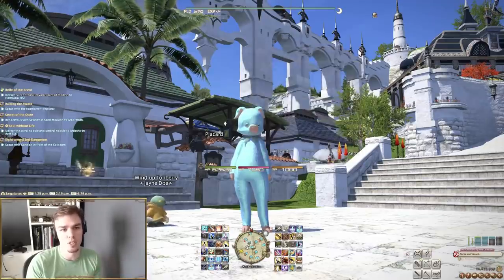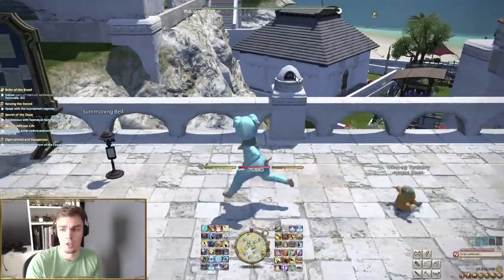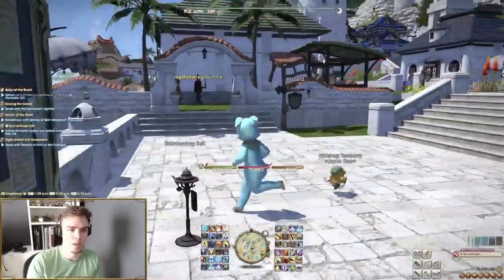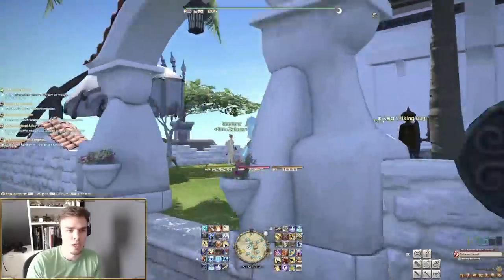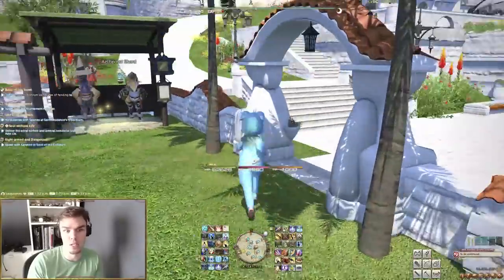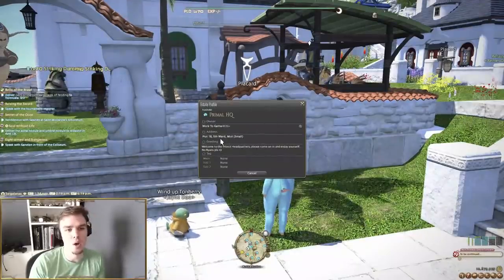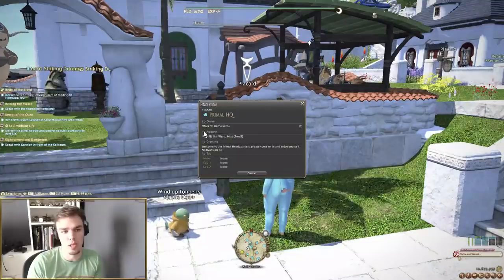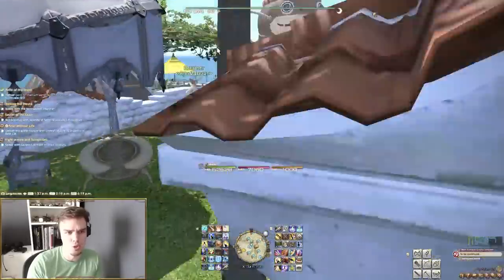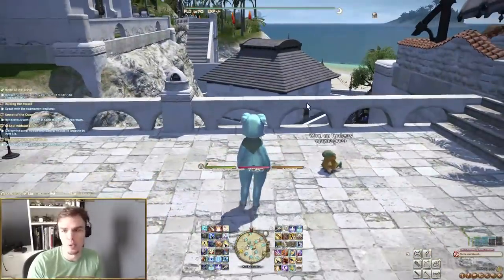At level 5 you gain access to a housing district like the one I'm in now. If you do the 'Where the Heart Is' quests — one for the Mist and one for the Goblet — you can visit housing districts. Housing districts are where personal housing or free company housing lives. This is our free company house; it's a small plot. We play on the Aether data center, fifth ward of the Mist, plot number 18. Housing is a neat unlocked system that gives you stables, gardens, airships, a market board, and cheap teleports.